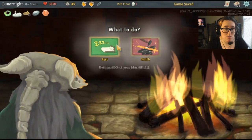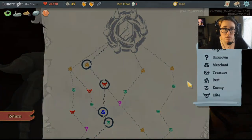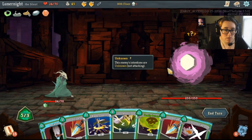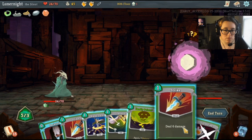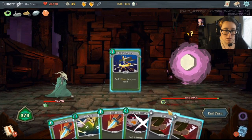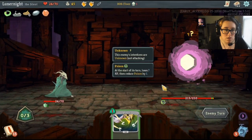That's an interesting card. Let's take a rest — 24 health. Backstab, do that, play blade dance, let it strike, and end my turn.